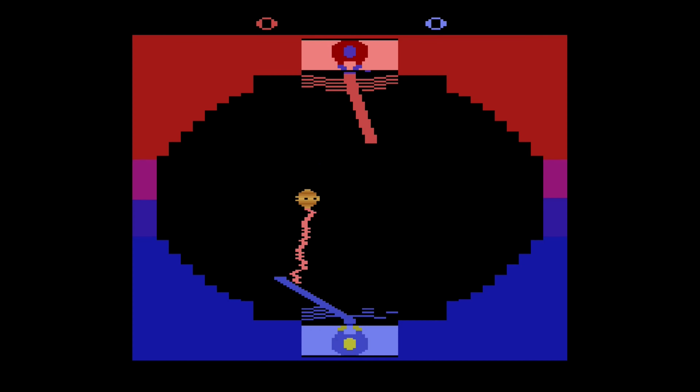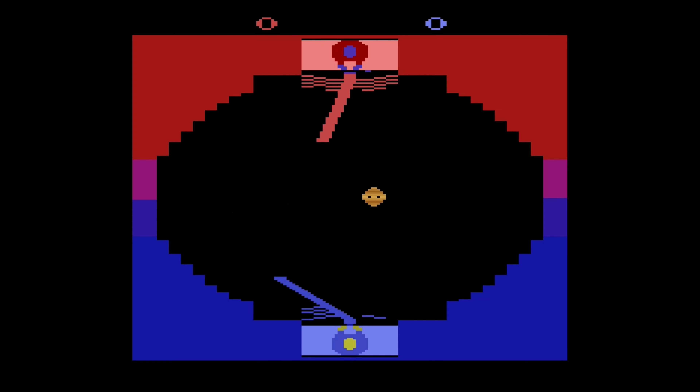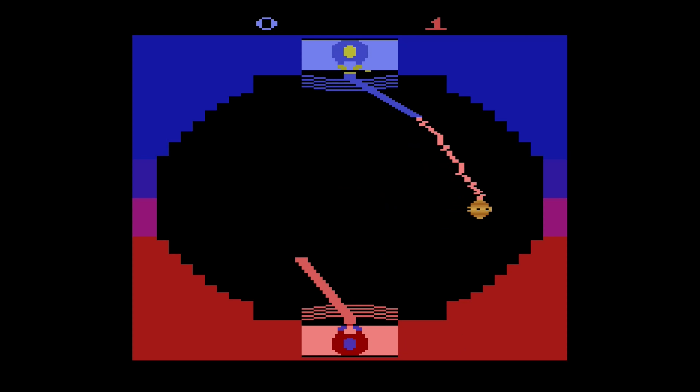This is single-handedly the worst Star Wars game on the Atari 2600. As for why, well, that's what the controls section is for. So how does this game control? What are the mechanics? Well, it turns out you use the stick to move your lightsaber left and right, trying to block the oncoming laser blast from the training droid.